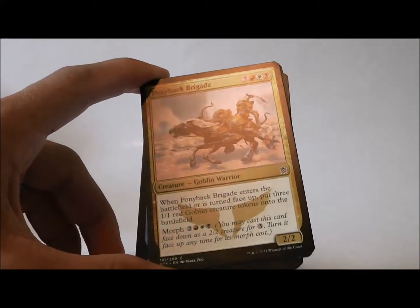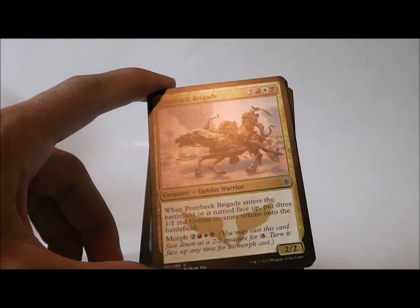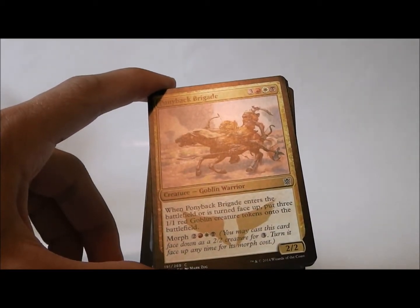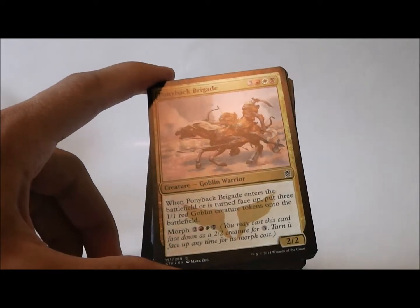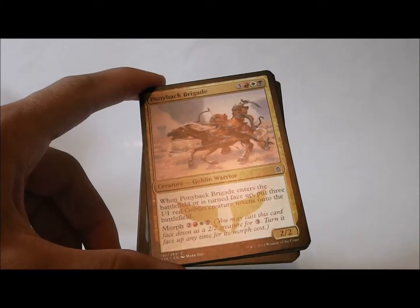Ponyback Brigade. So there is a cycle in common for each clan that morphs for five mana. This one is the Mardu one, and when it turns face up you put three red goblin creature tokens onto the battlefield. That seems pretty cool, but in all honesty this is my least favorite of the common cycle. I think the other ones are stronger.